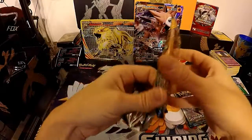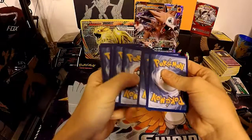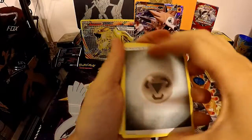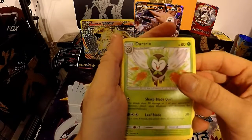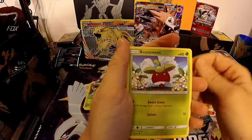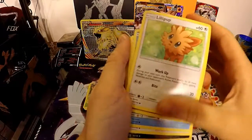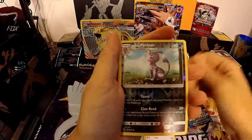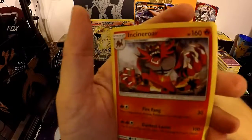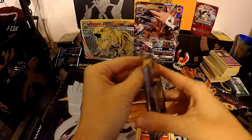Sun and Moon is definitely four from the back. So Gallade on the cover — let's see what we can get. There is a code card, and we have Still Energy, Great Ball, Dartrix, Alolan Raticate, Bounsweet, Litten, Dragonair, Wimpod, Stufful, reverse Alolan Persian, and a regular rare Incineroar.